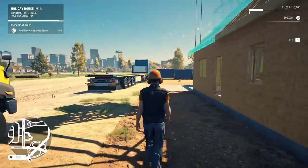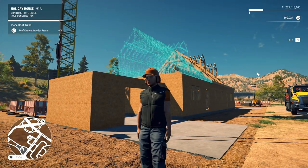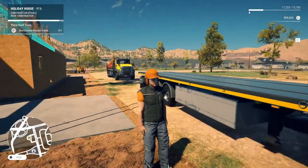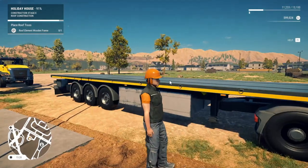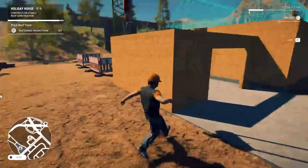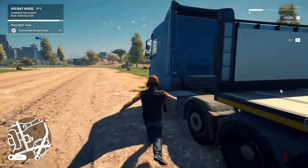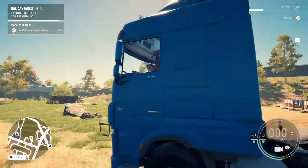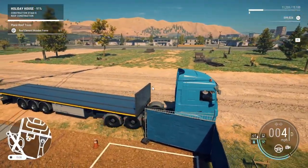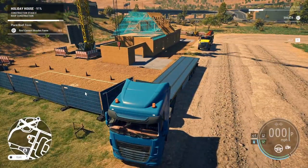Sweet, okay. Now let's see — roof element frames, trestles. I think I'm probably going to need this truck to get those. So the trestles — giving me a way to drive. I don't think I have them here, do I?